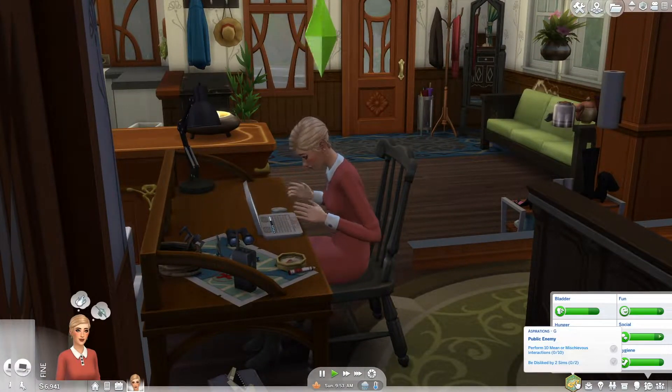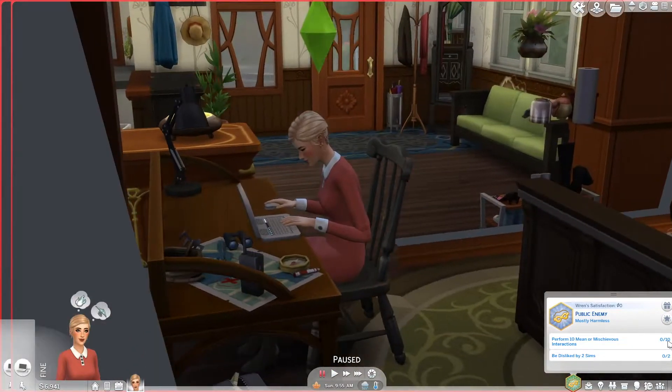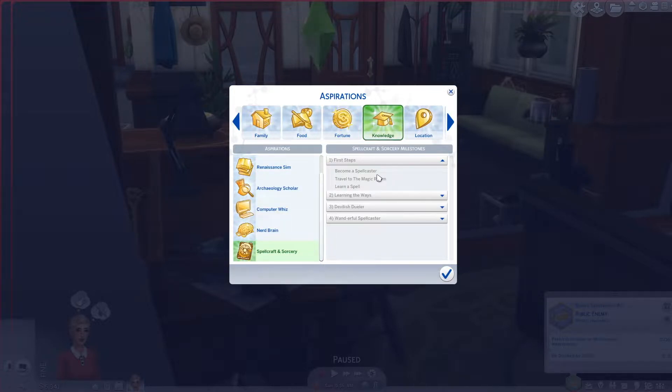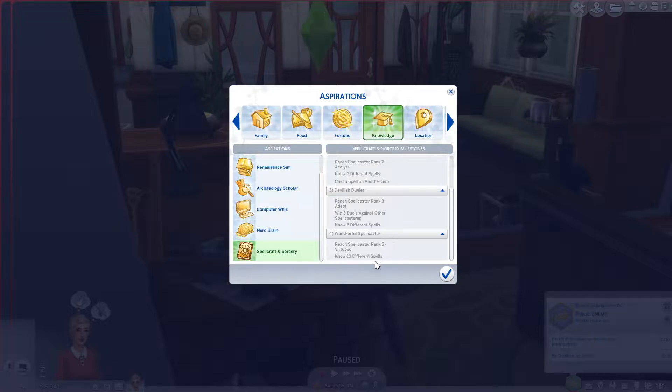Her aspiration is actually not to become a spellcaster by default, but let's jump into that real quick. It's probably under Knowledge — yeah, Spellcraft and Sorcery. This is the new aspiration that comes with this game pack. It looks like you have to become a spellcaster, travel to the realm, learn spells, cast spells, win duels — basically educate yourself about being a spellcaster. It's supposed to lead you through the game pack progression.